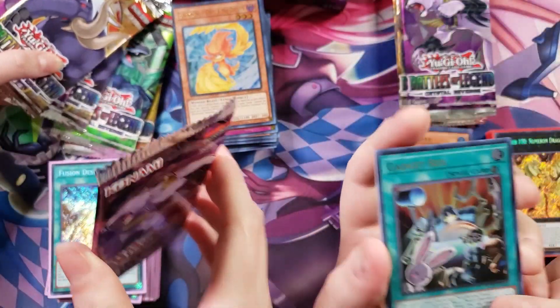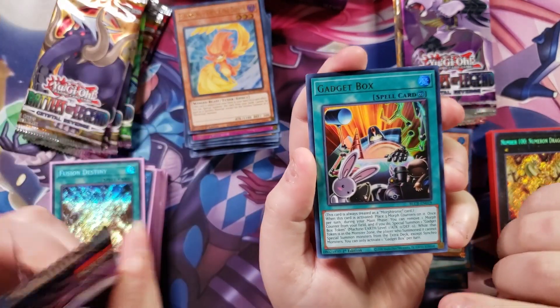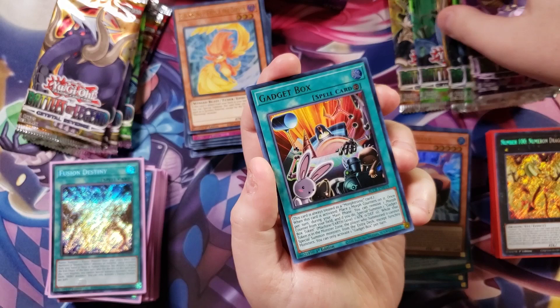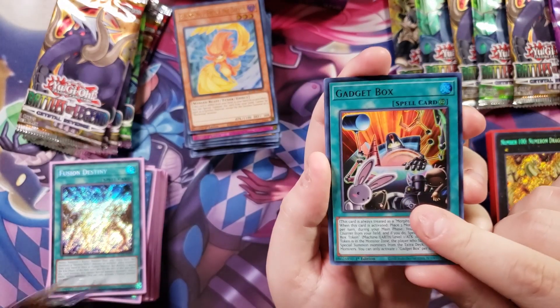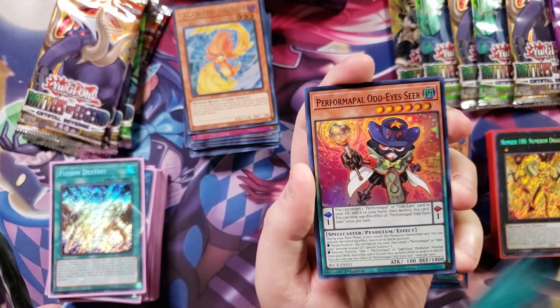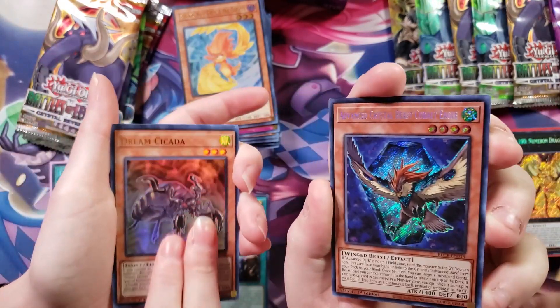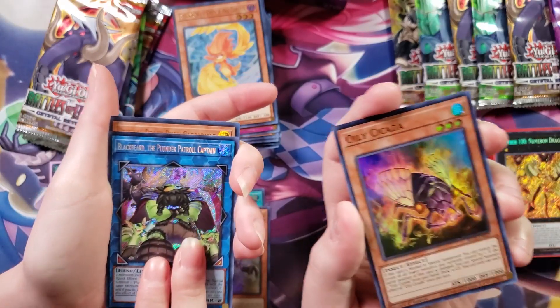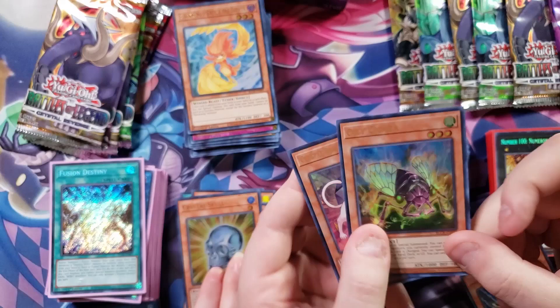I just now realized — in the packs, they didn't include the Eagle. And I don't think they included Pegasus either. You got a Gadget Box. Odd Eye Seer. And there's the Eagle! There's Blackbeard — the Plunder Patrol. And Oily Cicada.